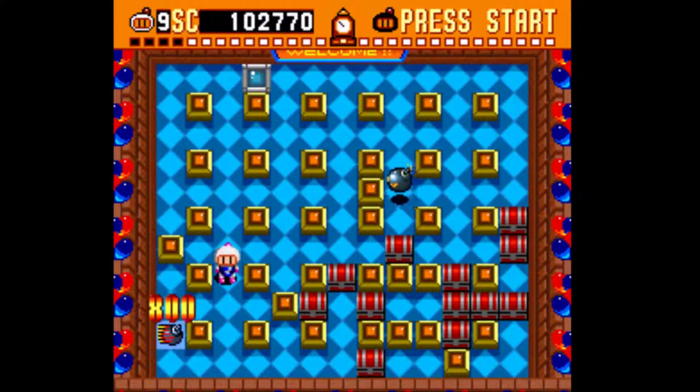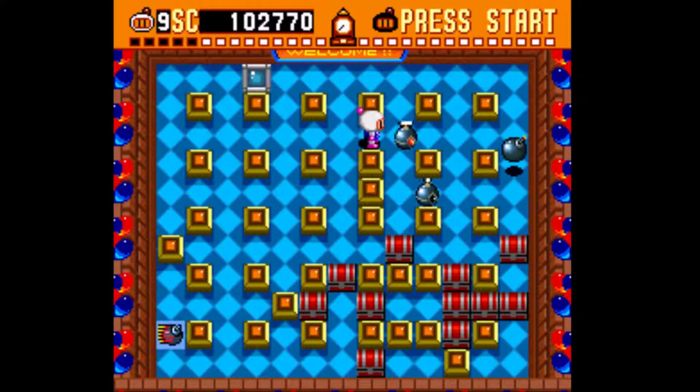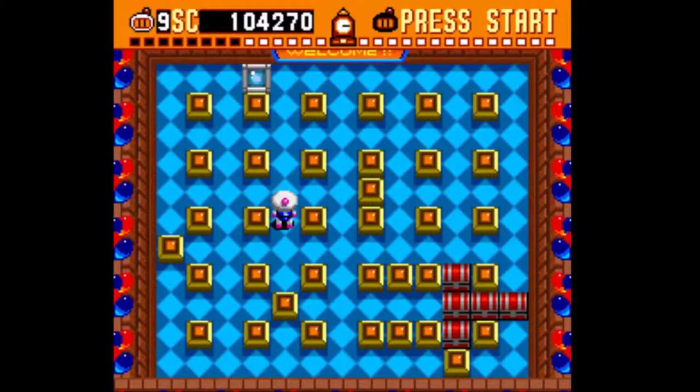It's very important to keep everything in mind — what enemies are doing, all your power-ups, and managing them well. That's the key to success in this game. This power-up here is the walk-through-bombs power-up, so now we can no longer kick the bombs around. However, I decided to pick it up since we can just punch the bombs away, so I think we'll still be fine.